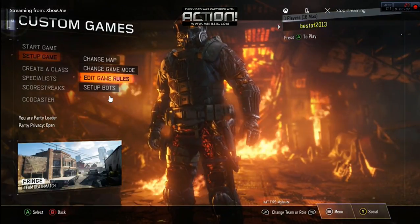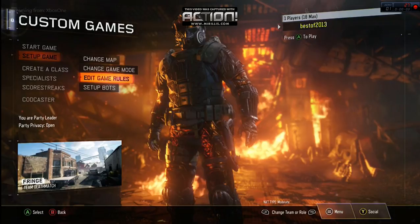All right, how to create the best Michael Myers game ever. First you put on team deathmatch, and you make the number of lives per player to one, the round limit to nine. I didn't do that on team deathmatch global settings.